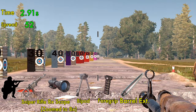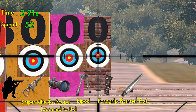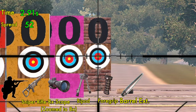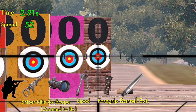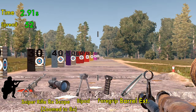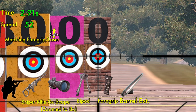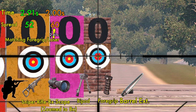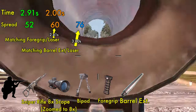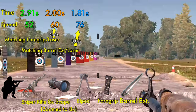Now, the winning combination: bipod, foregrip, and barrel extender. We reach the smallest spread of 52 at just under 3 seconds — a little better than the previous spread of 60 at 3 seconds. The advantage is more clear when measuring time to match the spread of other combinations. A spread of 60 is achieved by the foregrip-laser combination in 2.41 seconds, but this combination does it in 2 seconds. A spread of 76 is achieved by the barrel extender and laser in 3 seconds, but this combination does it in an impressive 1.81 seconds.